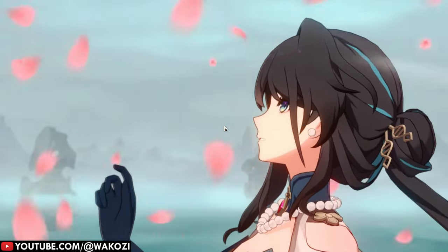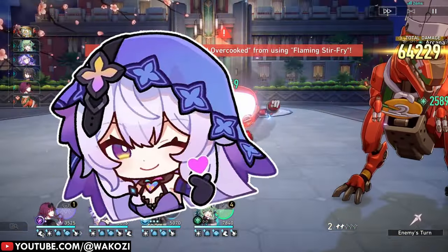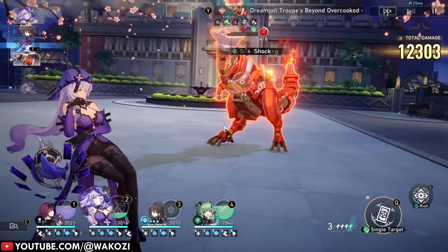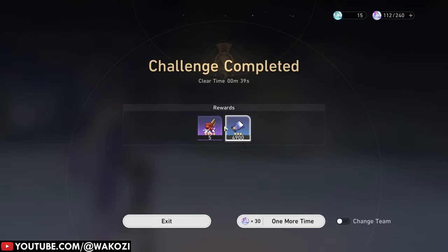Some debuffs deal damage, like wind shear, bleed, or burn, while others alter your opponent's status, such as freeze. Characters like Black Swan deal wind shear damage, or characters like Silver Wolf apply debuffs that reduce your enemy's defense, speed, and attack. They all fall under the debuff umbrella and more often than not rely on effect hit rate.